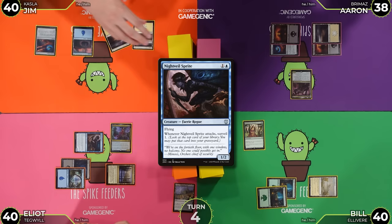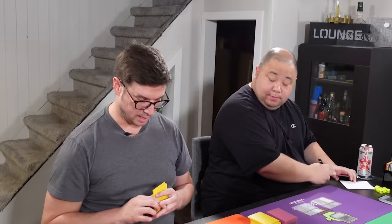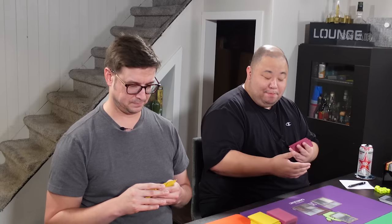I'll draw, play a Frostboil Snarl revealing an Island so it comes into play untapped — that's March of the Machine 278, by Sam Burley. Aaron and Elliot both cast their commanders this turn and mine costs six mana. It has Convoke though, but I have to cast a creature first. I'm going to tap two and cast Cloud of Fairies — it enters and I untap two lands. Then I'm going to cast my Commander, Kasla. Scry two, then draw a card. She also has Flying, Vigilance, and Haste. I move to combat and rumble toward Bill for five damage — commander damage, baby.